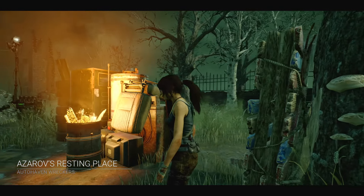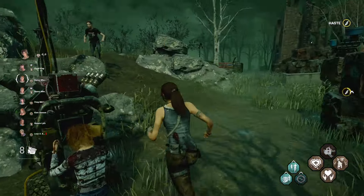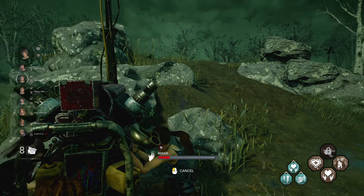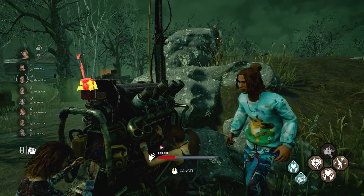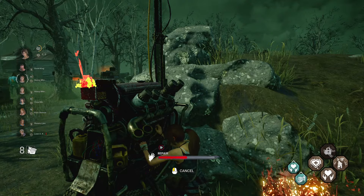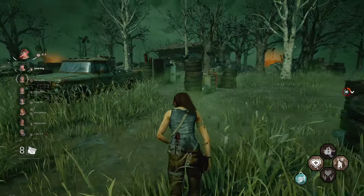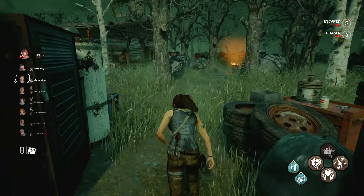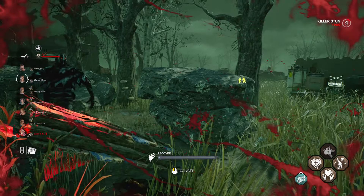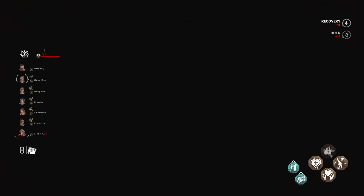We're on Azarov right now. Medic is quite a unique character I guess - let's find out what our goal will be. We're sprinting and we can hop on a gen. We've got a lot of passives right now and we're playing against Nurse - oh my goodness. I guess she'll have a lot of additional stuff. We get bonus for great skill check progress. It's Nurse and Wraith.